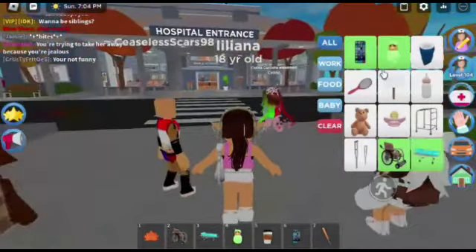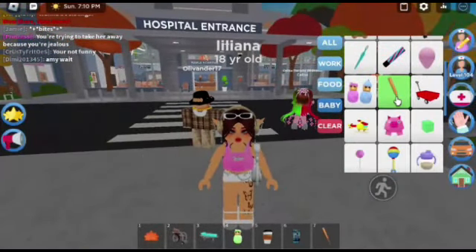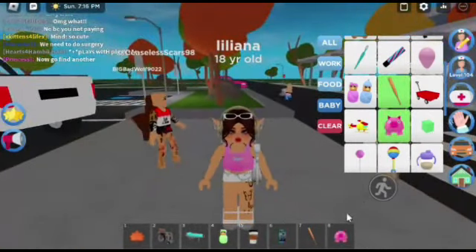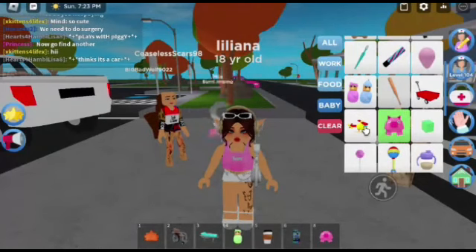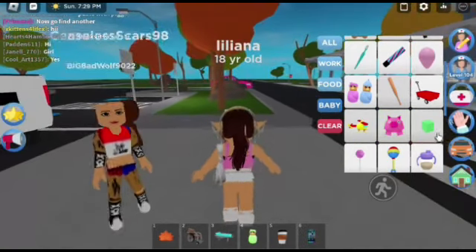Now let's go to the baby things. Where are the new ones? Okay, we have one, two, three — yeah, there's new toys. This is how it looks — it's cute. They have a helicopter and we have blocks. And there's a girl toy; she looks kind of creepy.